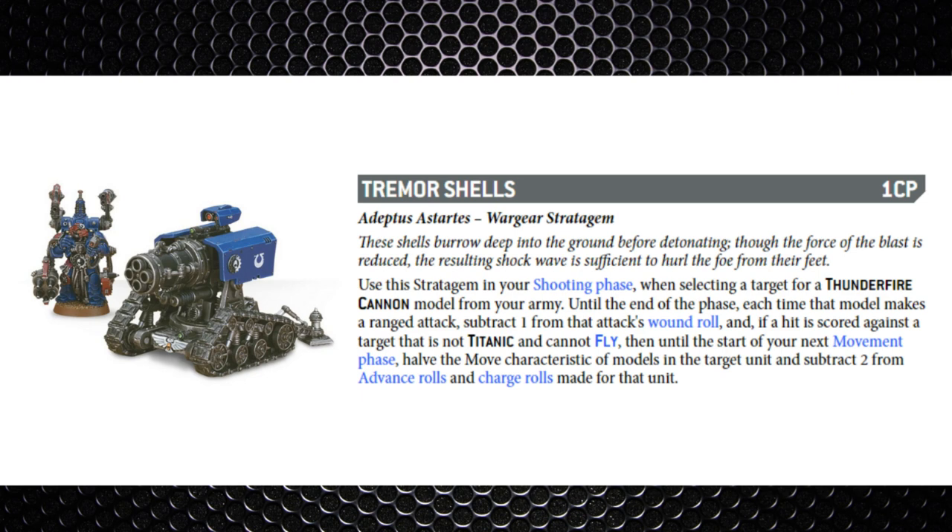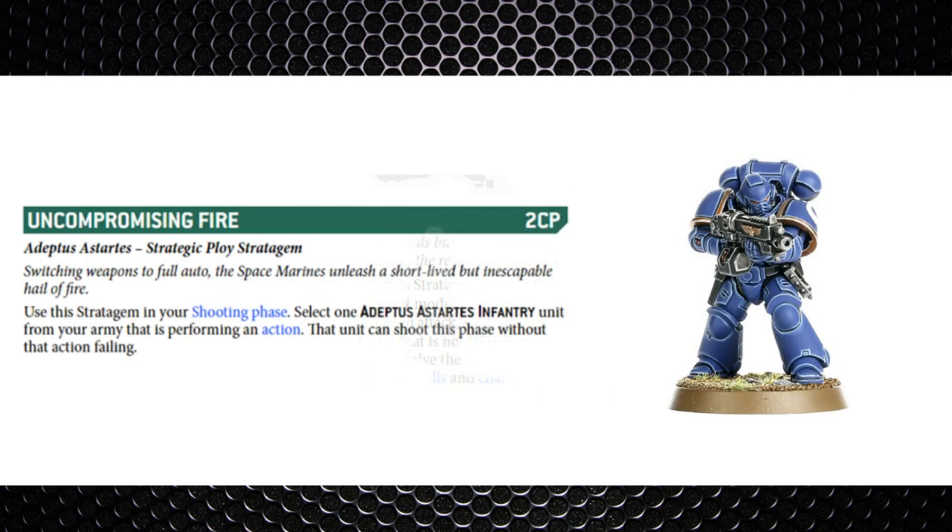Tremor Shells — one command point — using a Thunderfire Cannon in the shooting phase. A weird one: you subtract one from your own wound roll, but if a hit is scored against a non-titanic, non-flying unit, until the start of the next movement phase you halve the move characteristics of models in the targeted unit and subtract two from their advance and charge rolls. Thunderfire Cannons took a big hit this edition — their strength and AP really suffer now — and this stratagem costs you a minus one to your own wound roll just to slow your opponent down.